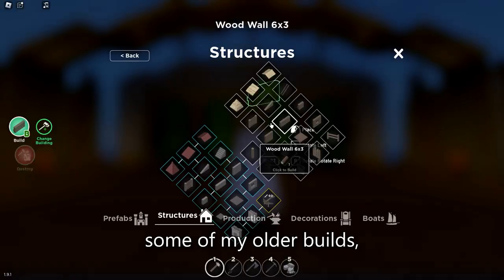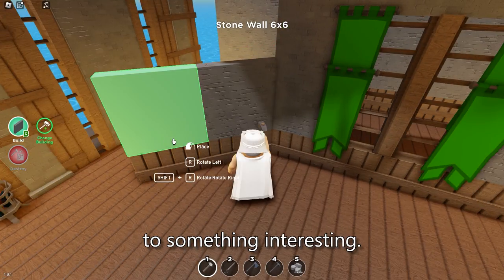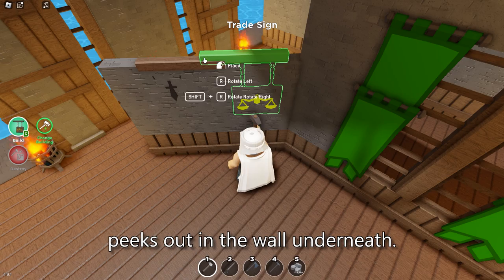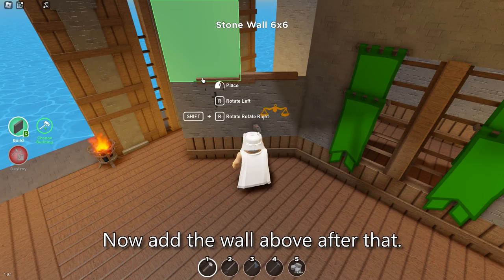I have used this in some of my older builds — something that can turn a boring wall into something interesting. Select any of the signs and place it on top of the middle wall. Move it slowly towards you until a little peaks out in the wall underneath. Now add the wall above.